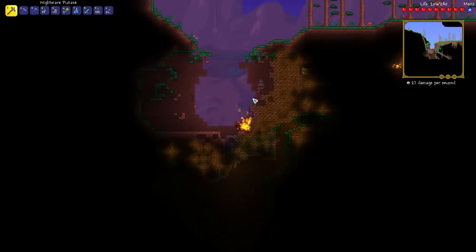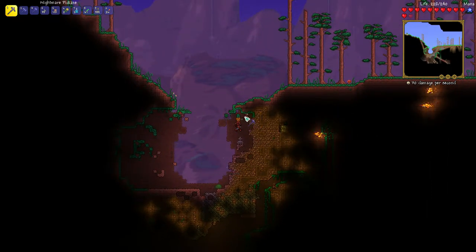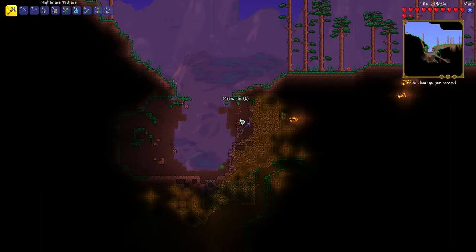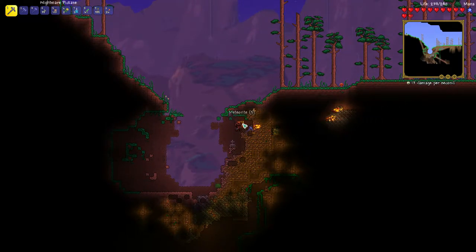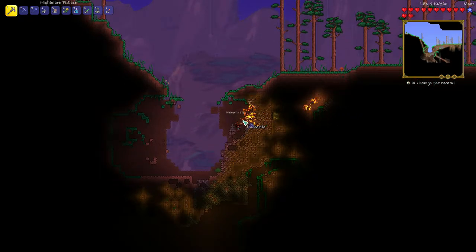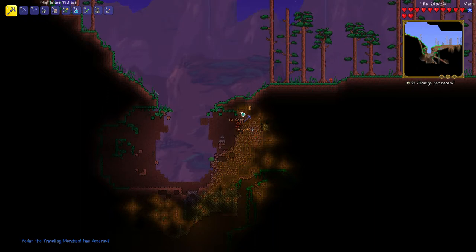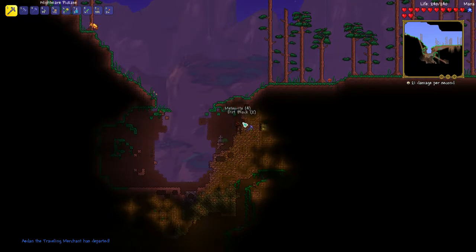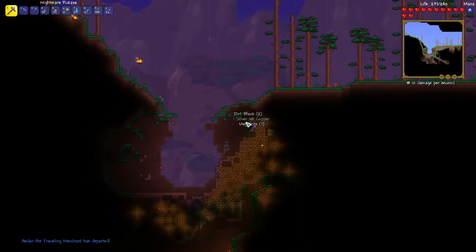I'm going to try to fight these guys off with my pickaxe and not do a great job. Meteorite heads will constantly spawn while you're trying to mine the meteorite — it's very annoying. So if you've got bombs, which I forgot to bring, always make sure you have some. Another tip for new players: if you're worried about meteor heads while farming, eventually you don't have to worry about them after a certain point.